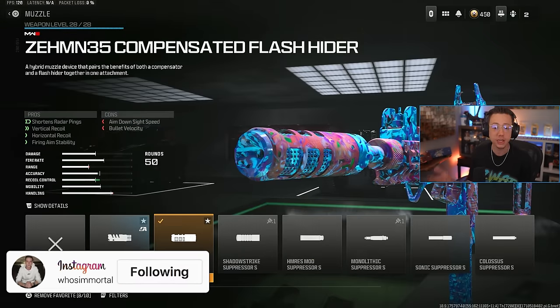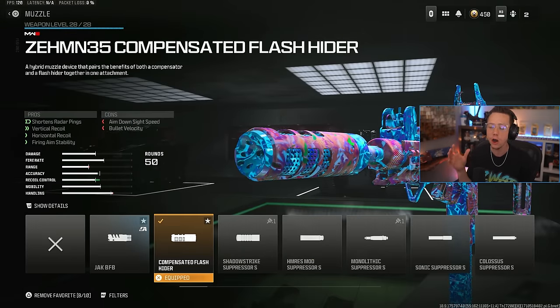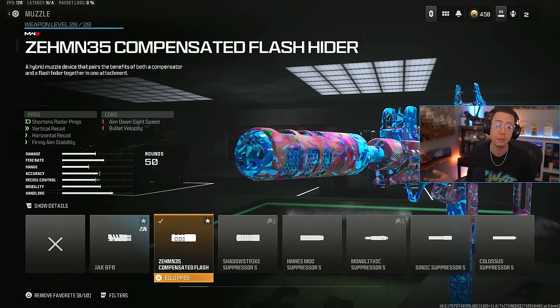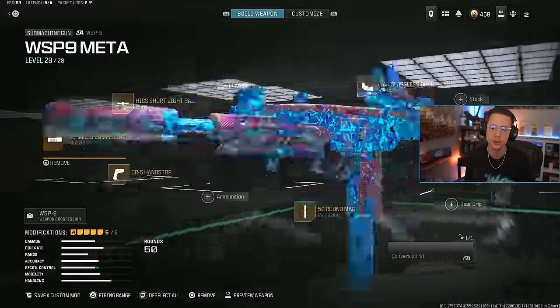As far as the setup goes, initially I'm going for the Zem 35 compensator. This is such a good compensator on close range weapons because it's only hurting your ADS speed by 5% — that's not a huge deal. We'll gain that back elsewhere, and it hurts your velocity by 5%, which is irrelevant in close range fights, but it gets you better control with vertical and horizontal, so it makes the gun easier to use, gives you shorter radar pings and adds firing aim stability. So this is a great choice for close range.